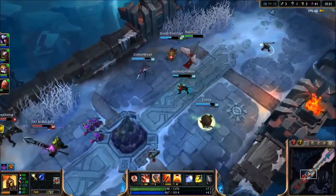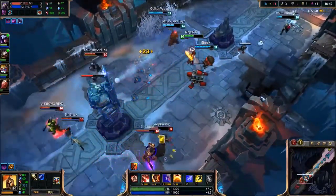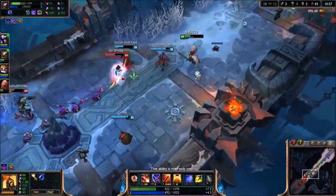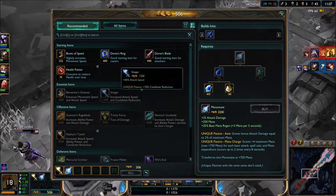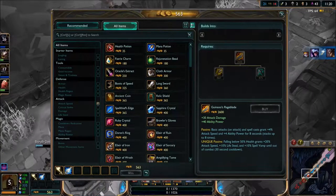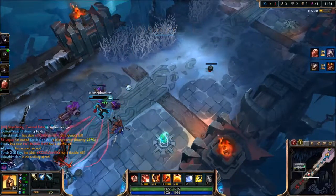Definitely not going crit build. Kog'Maw's going Luden's. Let's feed the poro. I did not expect that burst — I truly did not expect the burst. But Kog'Maw definitely did something right there. I need attack speed. I wanted Hurricane because when I get to a point in the game, I'll get boosts eventually, but this game is kind of lopsided already. So we'll see how things continue.